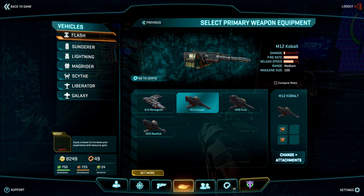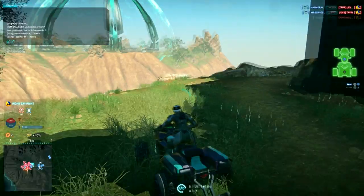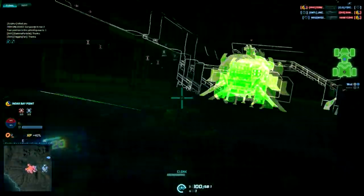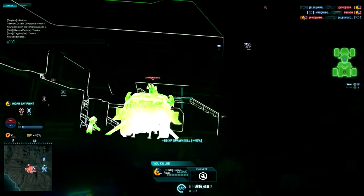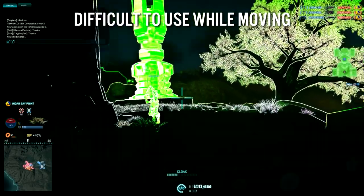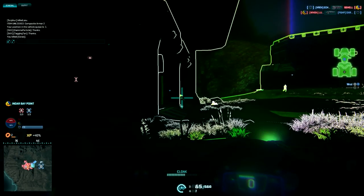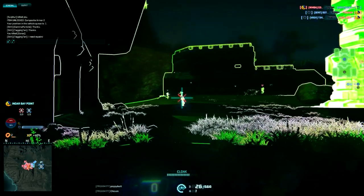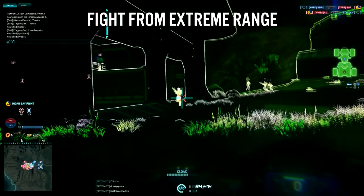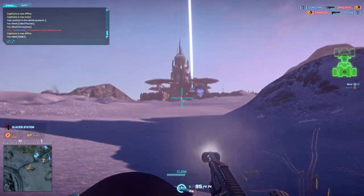Now let's take a look at a weapon that got it right in terms of exposure versus damage — that's the Cobalt. The Cobalt is a light machine gun used purely for anti-infantry, but unlike its big brother the Basilisk, it can be used from great ranges due to its pinpoint accuracy. It functions and even sounds like the engineer's anti-infantry turret, except it's mobile. It has the highest ammo capacity of any Flash weapon at 100 rounds and deals considerable damage to enemy infantry over great ranges. The downside is that it's difficult to use while moving, because every bump you hit will throw your aim off. It's a little easier on Esamir with its flat ground, but unless you have that ideal situation, you'll need to find a good place to park before dishing out the damage.